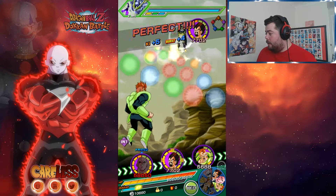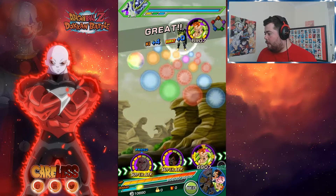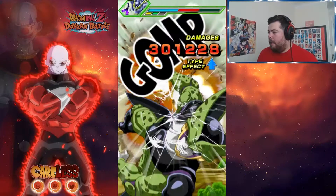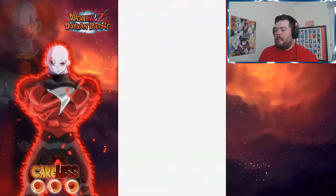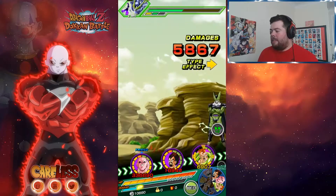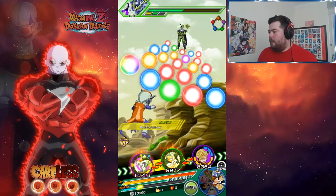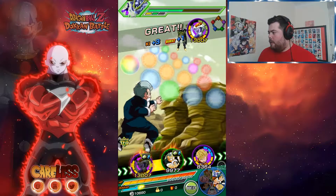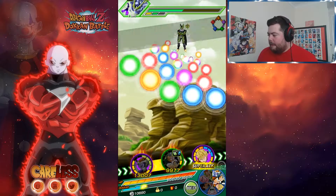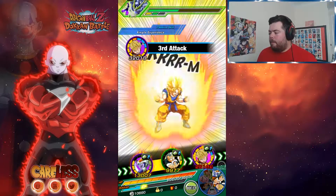That should be enough — it's not gonna be enough, is it? If we get a lucky crit or a lucky secondary attack that could be enough — no we didn't. That's fine, we still got the super with him and he's basically the carry. Let's just get some free hits in the first round. He just heals, it's so annoying — heals and then attacks. At least we're gonna get one super and he is SA10. We really just need to get it off with Cell.